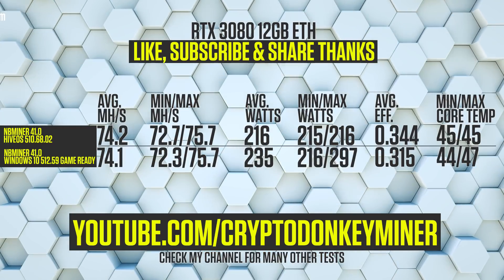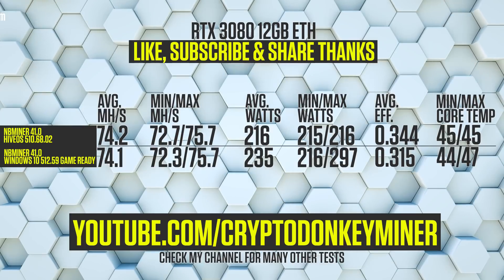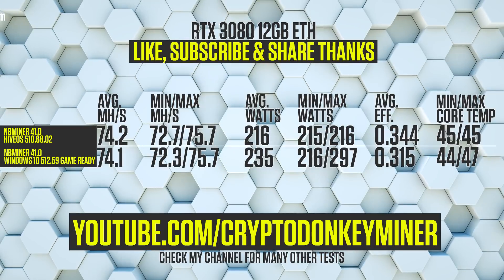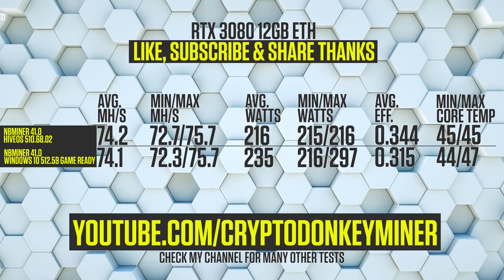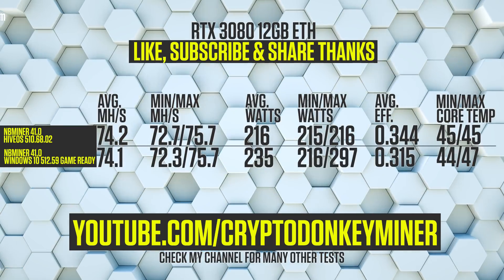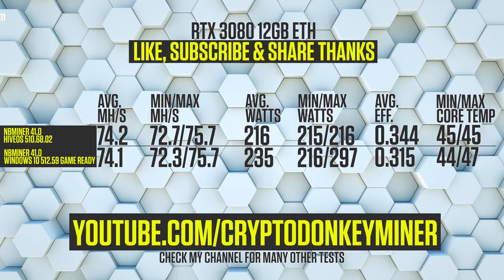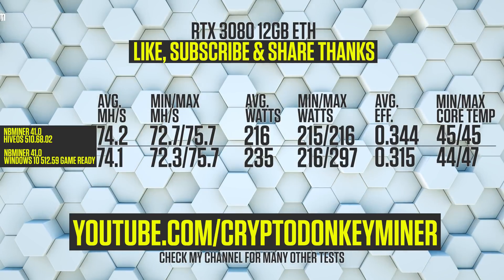Results for the RTX 3080 12GB: although not unlocked, it doesn't look that bad. Average megahash per second for HiveOS is 74.2, while 74.14 for Windows. HiveOS is using 260 watts while Windows is using 235 — that is actually a big difference. In Windows it dropped up to 279 watts at times while staying at 216 in HiveOS. Average efficiency is 0.344 for HiveOS and 0.315 for Windows. Core temperature is also 2 degrees higher in Windows.